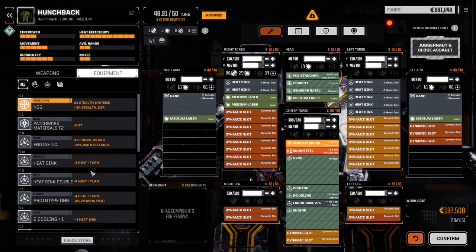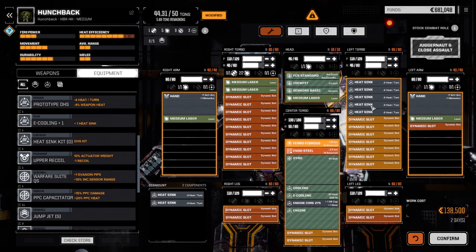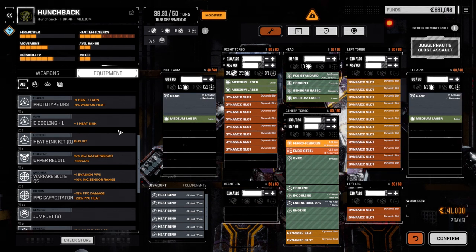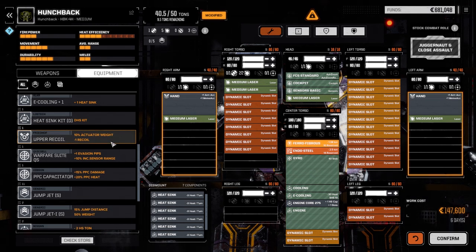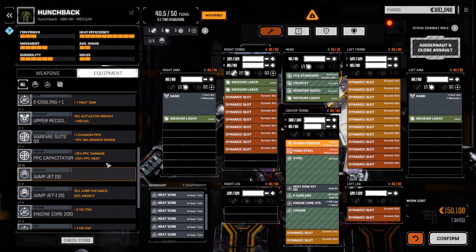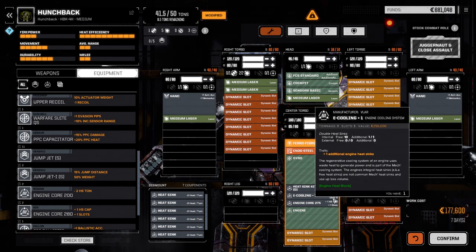So ferro fibrous and endo steel - we're going to drop those in, it's going to give us about three and a half tons. We're going to yank out all these heat sinks and max out the armor real quick. You can drop a little bit off the back, then grab a double heat sink kit and drop it in, plus an E-cooling plus one heat sink.